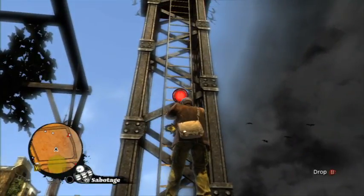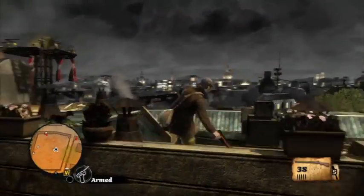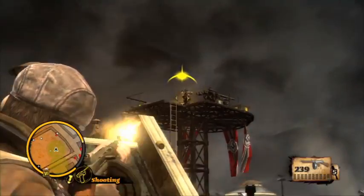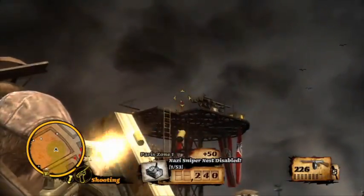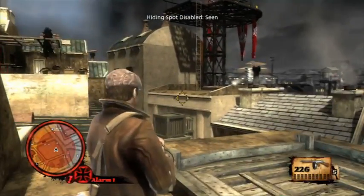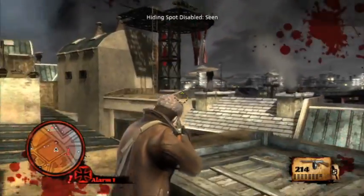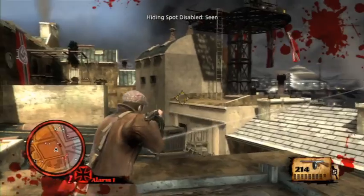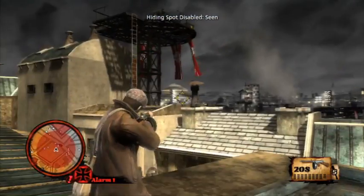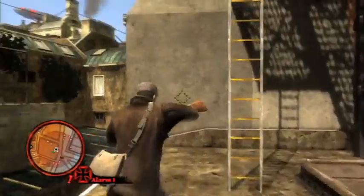After taking out that tower, Sean now plants about 30% faster than he did — he's a little bit better of a saboteur. Those guys are getting suspicious of me up there, so I'll start shooting at them. There are hiding spots in the game, but I can't use this one because somebody can see me — that guy up there in the tower.